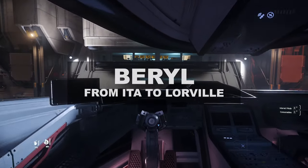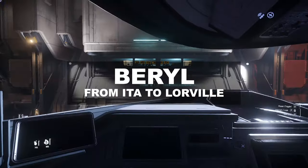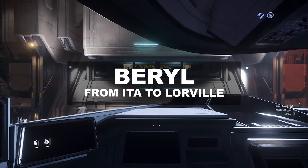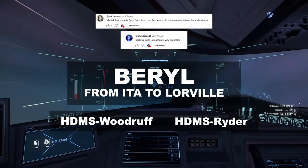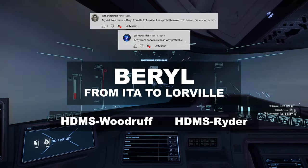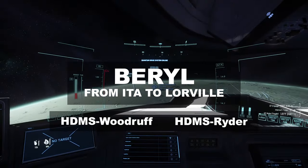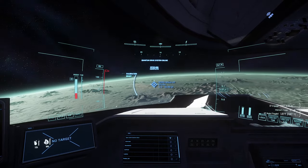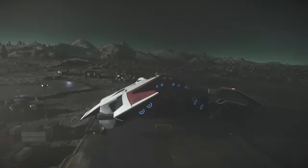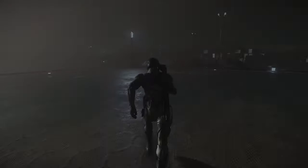For number three, as per usual, another endless supply barrel trade — this time brought to you by wonderful viewers of mine. We are heading towards ETA, with two places to choose from: HTMS Woodruff and HTMS Rider. Both come with a massive stock of 30,000 SCU and an identical price.